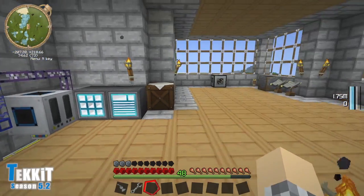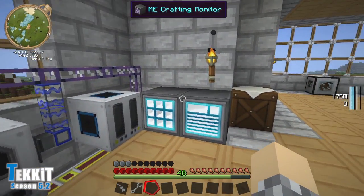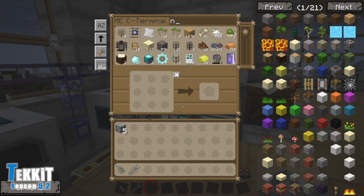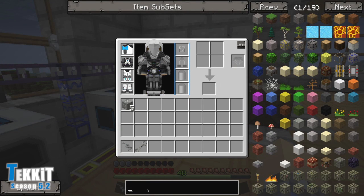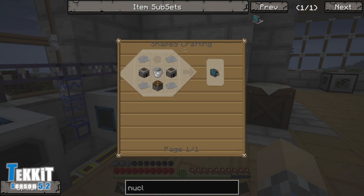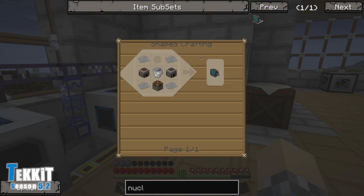The first thing we need to do is turn this uranium into uranium hexafluoride — I think I said that right. For that we'll need a nuclear boiler. The recipe requires steel plates and then a whole bunch of really basic stuff.